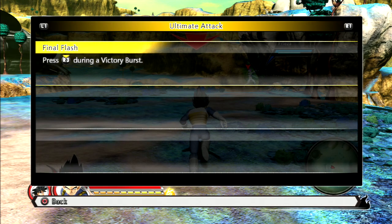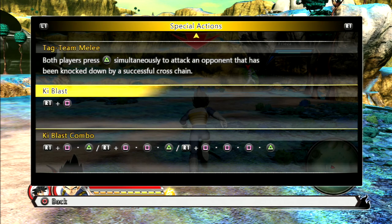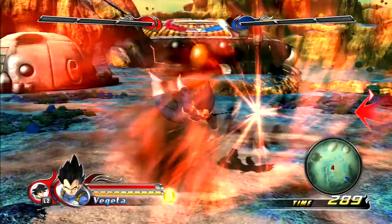His ultimate attack is going to be the Final Flash. If you look at special actions, this explains what happened with the R1 square, and he can mix in the triangle button with that as well. So let's test him.